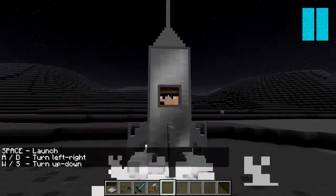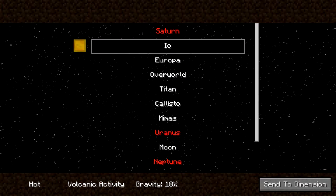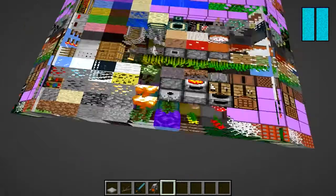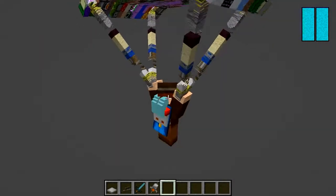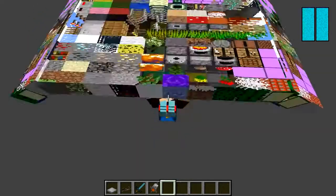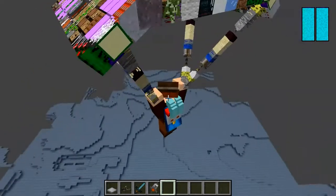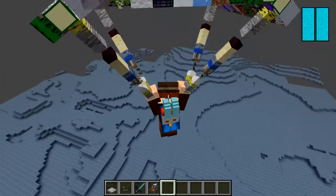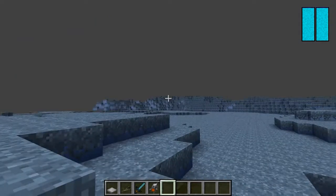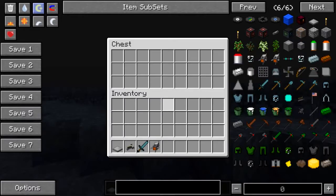We're back on the planet selection menu. Let's visit Europa and see what's going on there. Parachuting in — don't see any land just yet. There we go, slowly coming into view. You can't actually maneuver the parachute, by the way. We've touched down and there's a chest following as usual — he's definitely got a plan for these things. Nothing in it though.